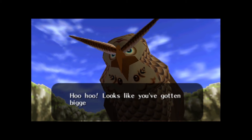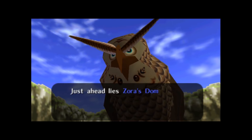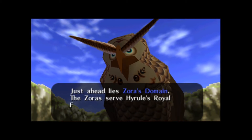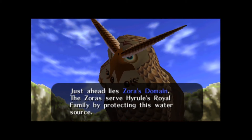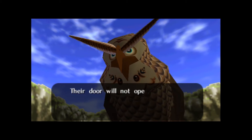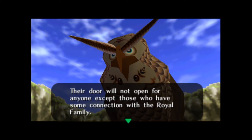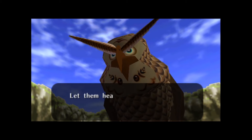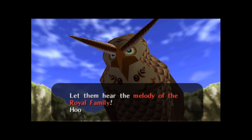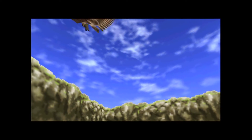Hoohoo! Looks like you've got bigger and stronger already, Link. Just ahead lies Zora's Domain. The Zoras serve Hyrule's Royal Family by protecting this water source. Their door will not open for anyone except for those who have some connection with the Royal Family. Let them hear the melody of the Royal Family. Goodbye!